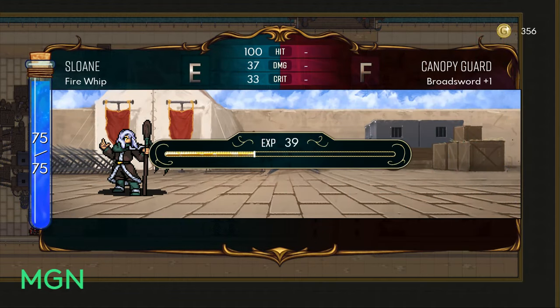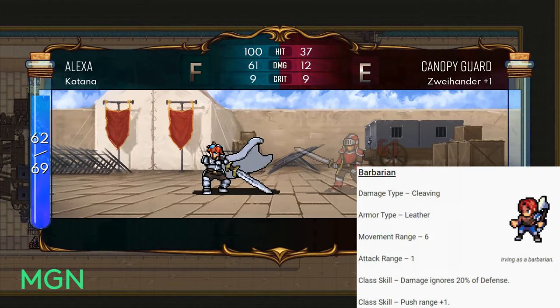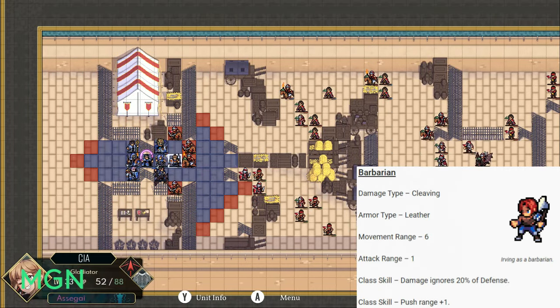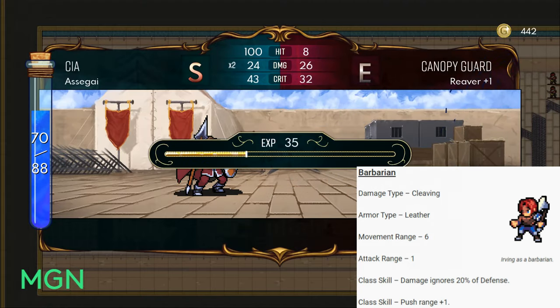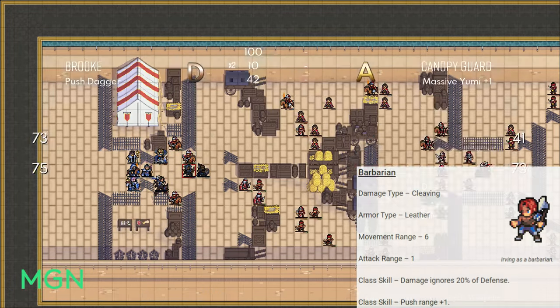The second option at level 10 is Barbarian. Your damage type will change to cleaving, your armour type will change to leather, you still get that extra movement range up to 6, and attack range stays at 1. The class skills for Barbarian are: your damage ignores 20% of defence, and you get an extra range on your Push, meaning you can push your ally an extra slot.